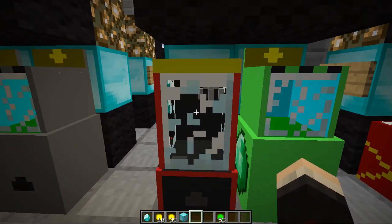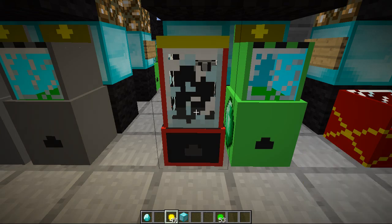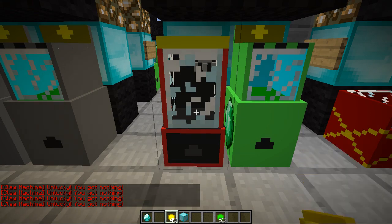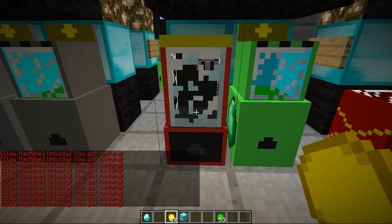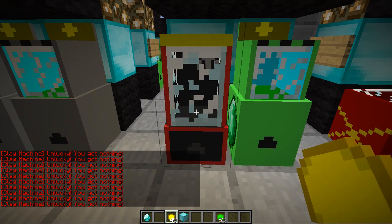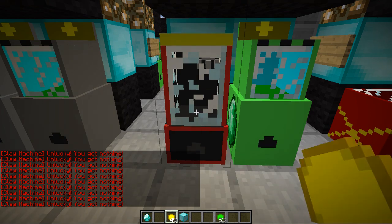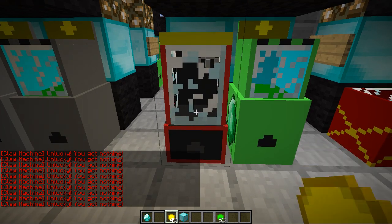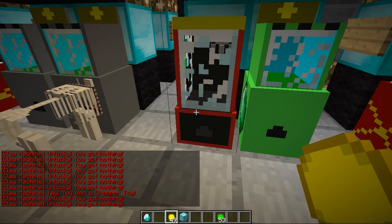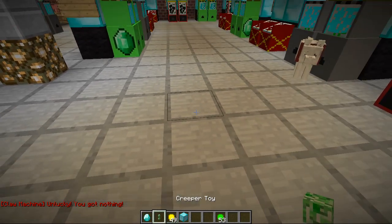There's one more machine to try, which is the claw machine — this one's really cool. This one only takes gold coins, which is a lot better for our wallets. All you need to do is right click as normal and you will have a chance to get a beautiful toy. What I've got it set on at the moment is every five out of 100 chances you will get a toy, so this one is going to be your most expensive one, but I think they have the best prizes. Look how long this is taking — every time my hand dips down I am taking a coin out of my wallet. Oh, we got one! We got a creeper toy — look how cute it is! It's so tiny. These you can actually place on the floor — they're only decorative, but listen...